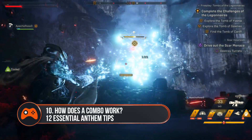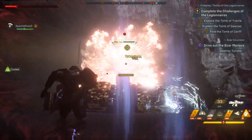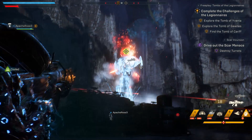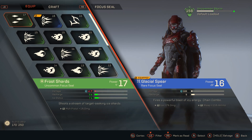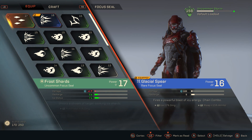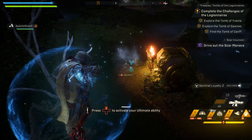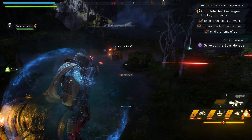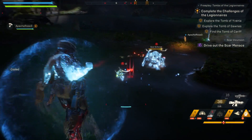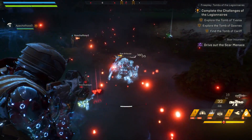Here's how Anthem's combo system works. The Anthem combo system is a really useful way to inflict more damage on enemies, and it's sort of incredible that the game barely mentions one of its main mechanics. Effectively there are primer weapons, which are marked with a circle icon, and detonators, which are indicated by a four-pointed star. To combo an attack you need to prime it by attacking with a primer weapon or ability, then follow up with a detonator attack or ability — which could also be a melee blow. When you do this the word combo will appear and you'll inflict way more damage. A good combo can one-shot entire mobs.